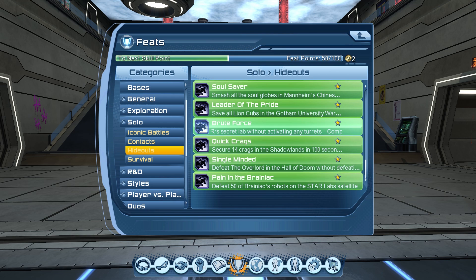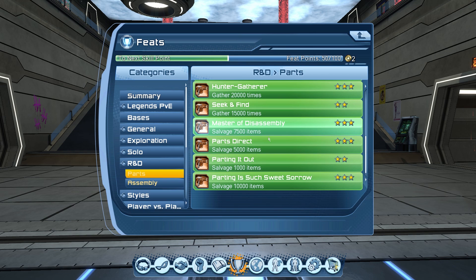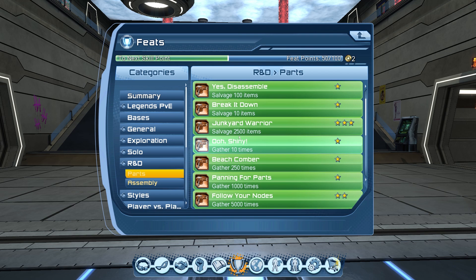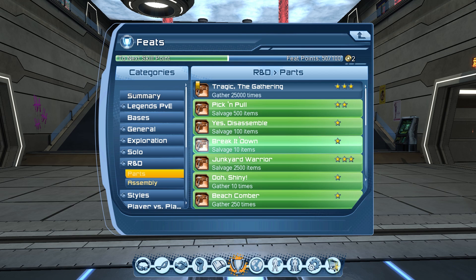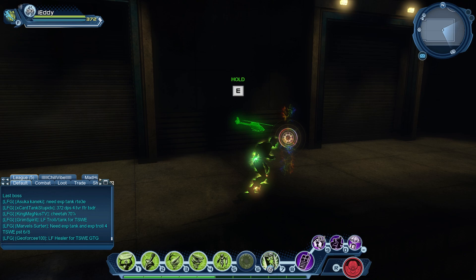Another soloable category is R&D. You'll get different plans when you complete missions — keep collecting them, and if you already have a duplicate, sell it on the broker. Get all the plans and get your feats. Then there are create feats, gather feats, and salvage feats. For create and salvage feats, go to an R&D station, create items from your plans, and salvage gear you don't need. Gather feats come from collecting investigations, briefings, and rainbow nodes around the open world.